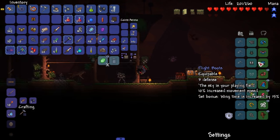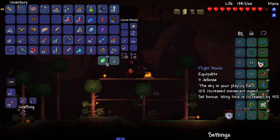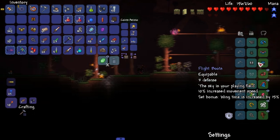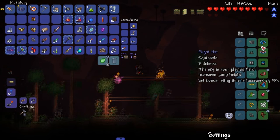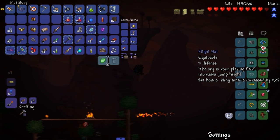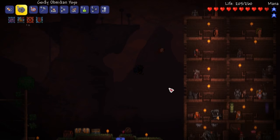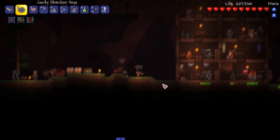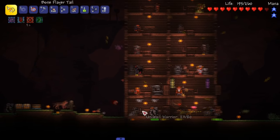Wing time is increased by 15% — that's the coolest thing about this armor set. It really helps out the wings that you want to get. 10% increased movement speed. You suffer no fall damage — well, you never suffer fall damage if you got wings anyways. And increased jump height — jump height's not going to matter when you got wings. I can never notice jump height when I have wings.